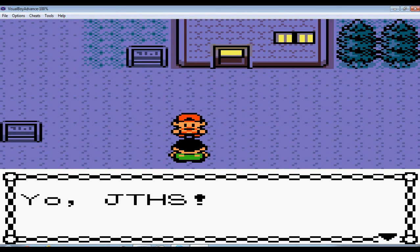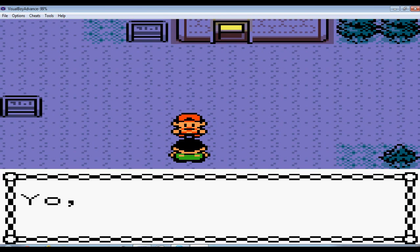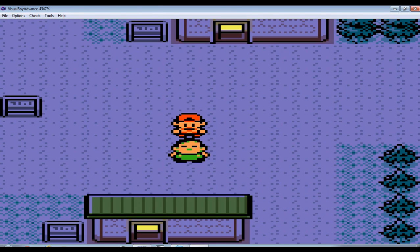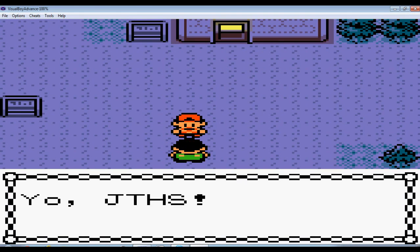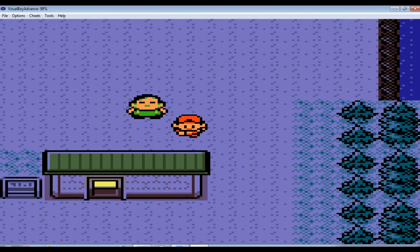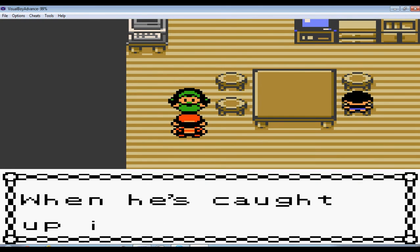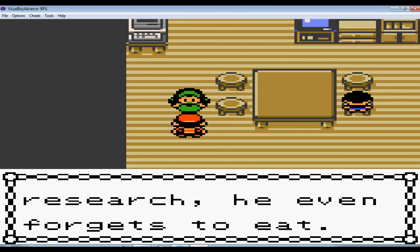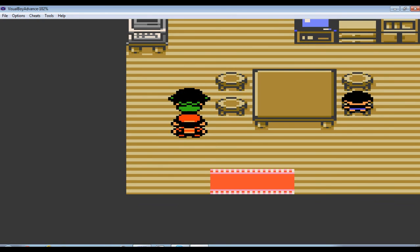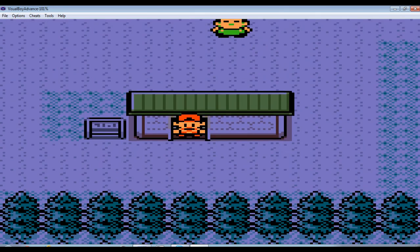Some fat guy. Yo, JTHS. What's up? Stop talking so fast! Once you get all eight gym badges, you can surf and get to the Kanto region. Who's this? Hi JTHS. My husband's always so busy - I hope he's okay when he's putting in his Pokemon research. Wait, don't tell me you're Professor Elm's wife? This is Professor Elm's family! I never knew Professor Elm had a family - I thought he was just a bachelor living in his lab all the time.